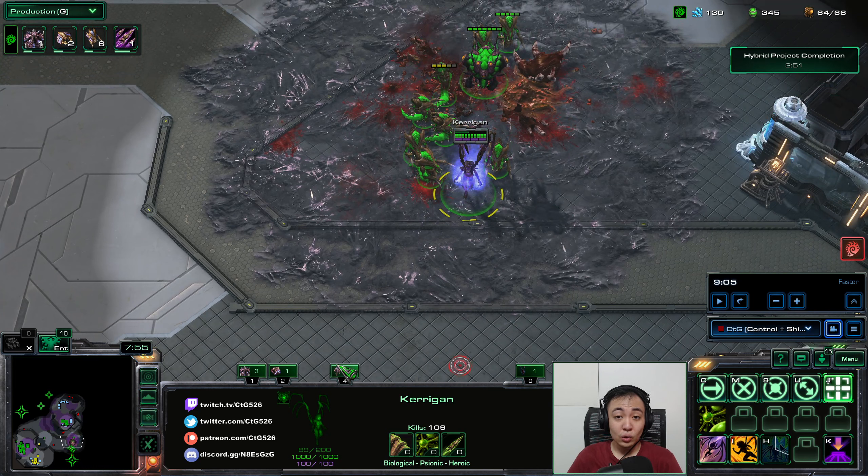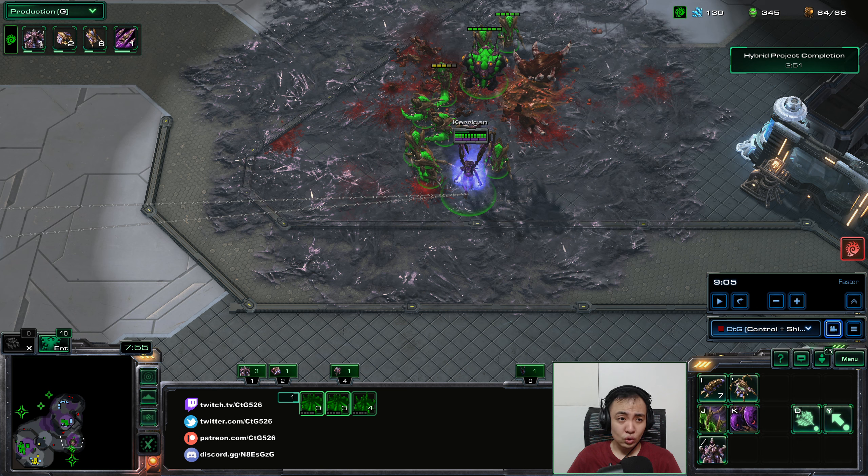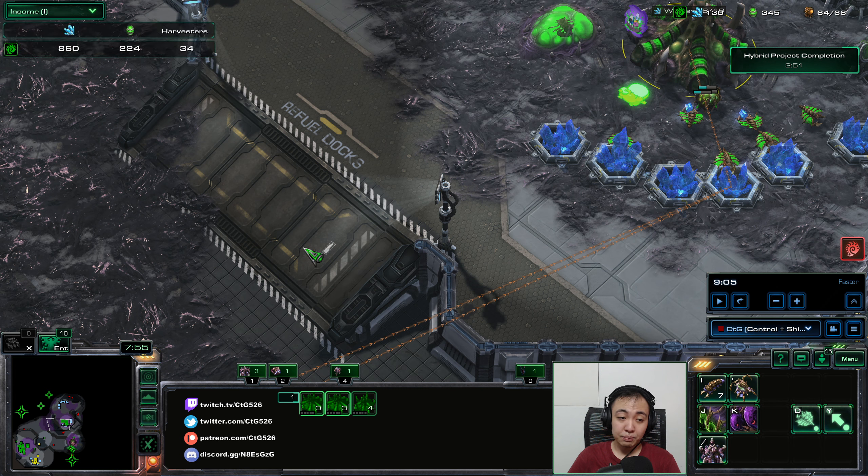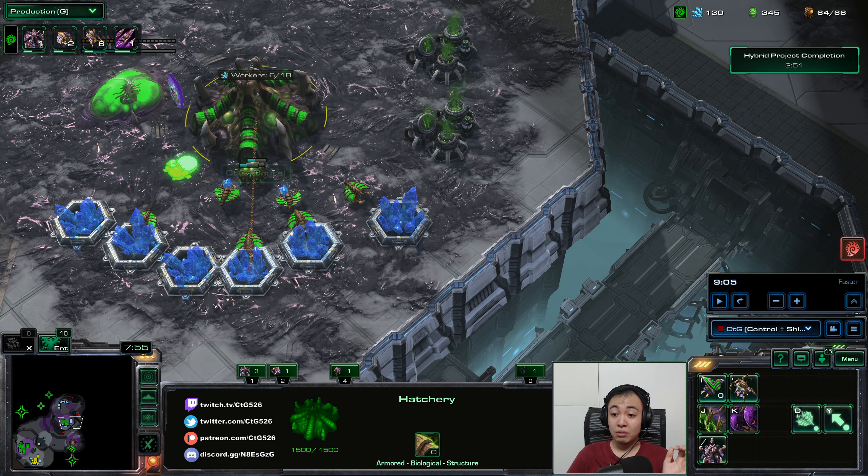Speaking of control groups, I have a few as a low-level Kerrigan. Without Omega Worms you will lose a control group. Control group one is the hatcheries and the hive, so whenever I need to produce more I just press the hotkey to recall all these hatcheries, then select larva and hold down the key for the unit I want — for example, just hold down the Hydralisk key to spend all resources on Hydralisks. That is much faster than having to click manually. Hotkeys are just better, guys — if you don't use hotkeys I really think the game would go much easier for you if you took a couple of days to just practice using them.